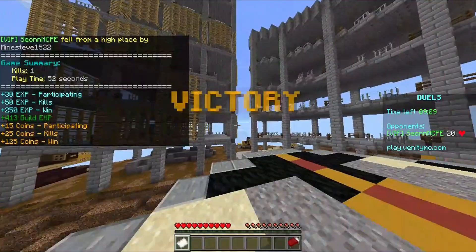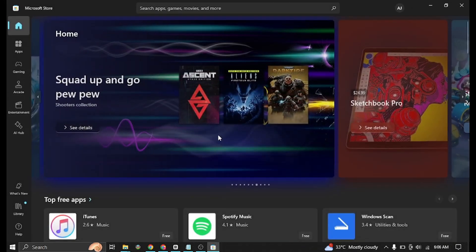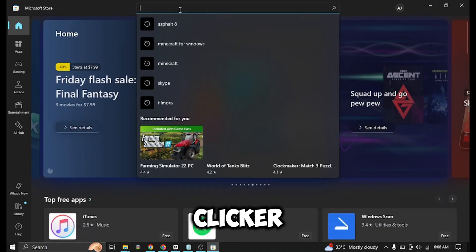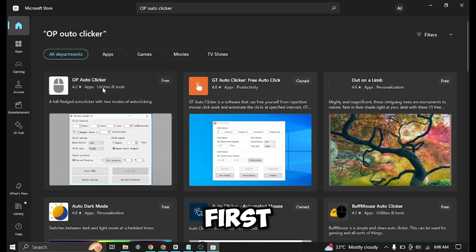First, you have to go to your Microsoft Store and search for OP Auto Clicker. Download the first one.